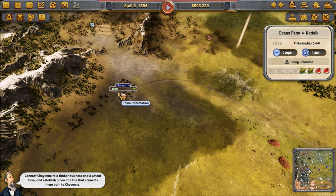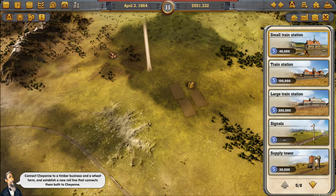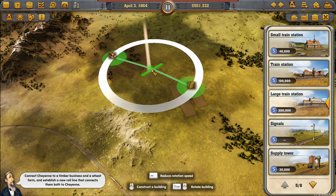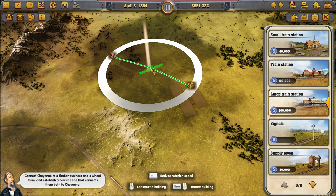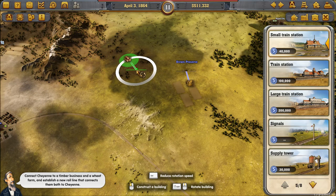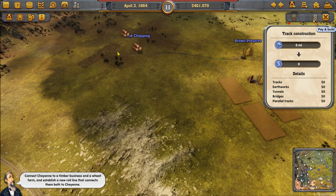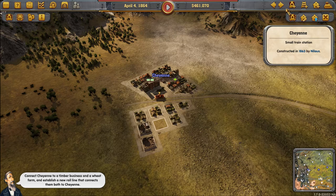We definitely need to move from Cheyenne to Denver. The tasks are cattle to Denver and meat to Cheyenne — we need that plus connecting a timber business and wheat farm. We can either build two stations here, or a large trade station that can service both. That's pretty expensive, but I think we'll do the simple one: here and here. So that's Brown Brown Preserve and Cook Chopping.